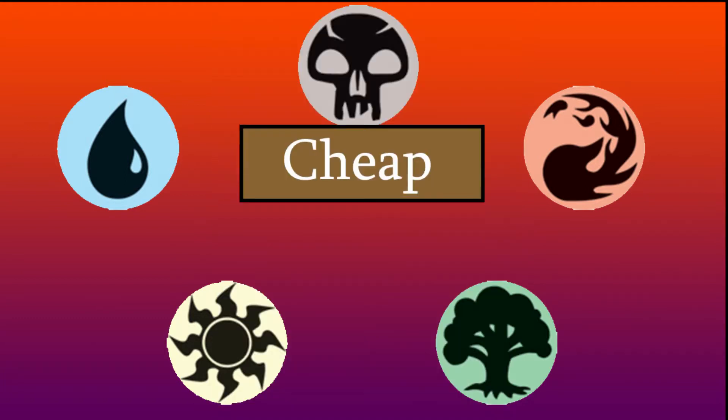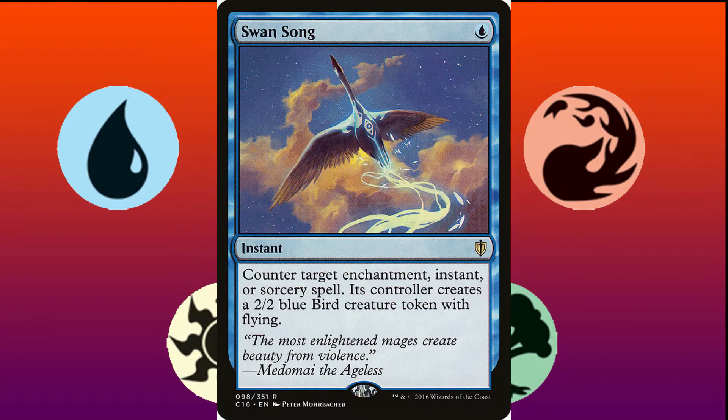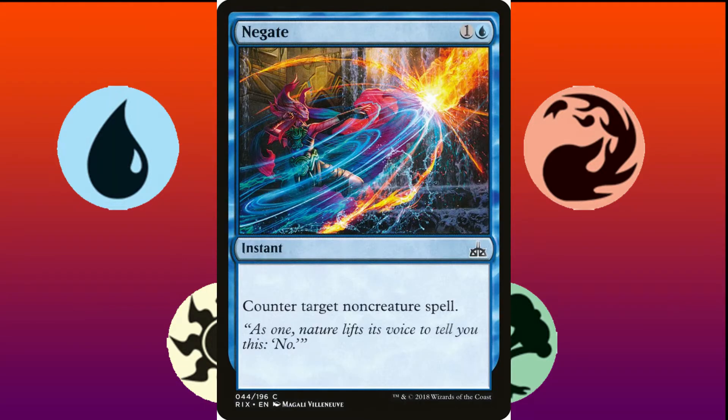The second category is Cheap. This includes all the relatively cheap spells, usually with a significant downside or upside for your opponent. The best spell in this category is Swan Song — costing only 1 mana, the limitations on what can be countered and the bird they get are important for balance, but ultimately don't really matter if you just shut down their win con. This card can be on budget, currently around $7 on Card Kingdom, but can still be a bit steep. If that's the case, I recommend Negate — it's simple, will only cost you 2 mana, and can shut down their win con.